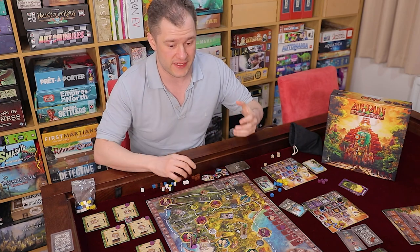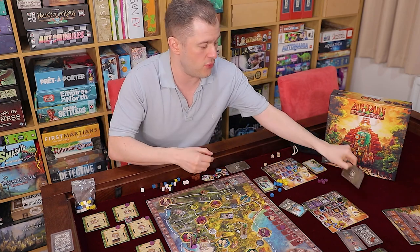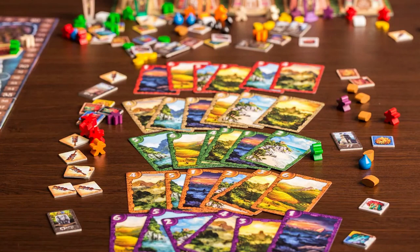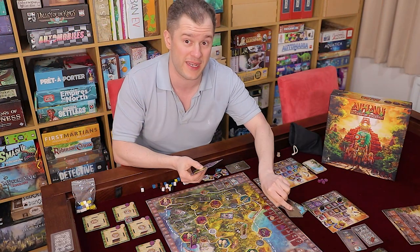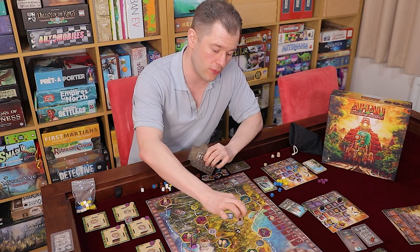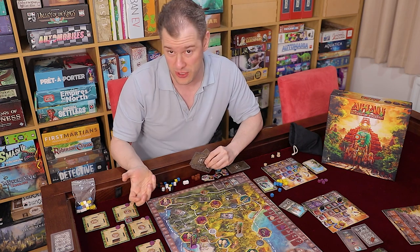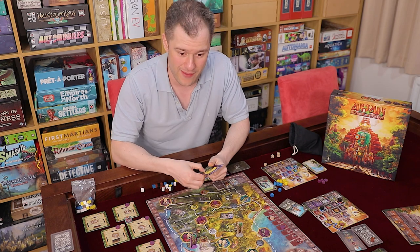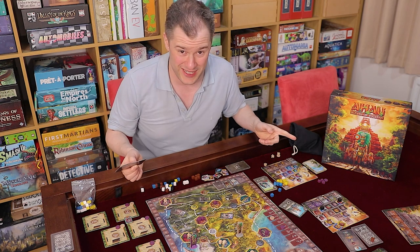In this game you have two phases: a movement phase and an action phase. Each player has a hand of cards numbered one to six, and you pick two of them in secret and place them face down — one to the left of your pyramid and one to the right. The left one is the region where you're going to place your ruler piece, and the right card is the strength of your ruler while it's there, because only one ruler can be in a region at any one time.